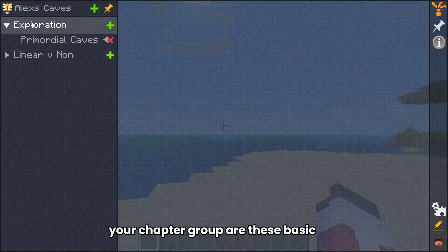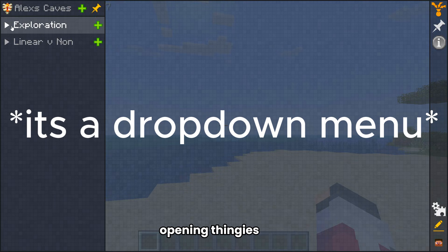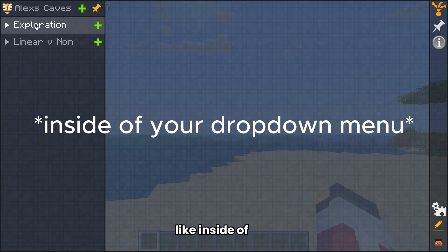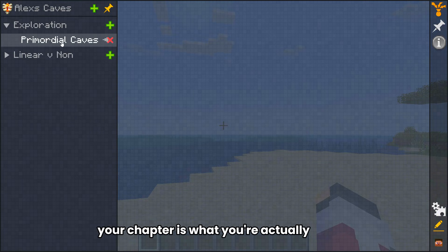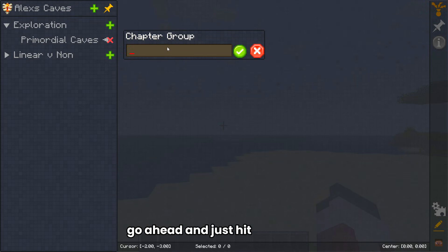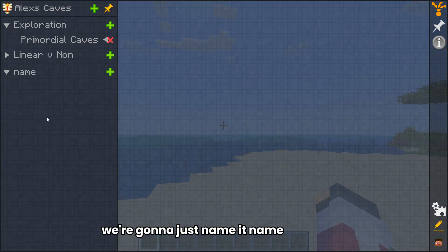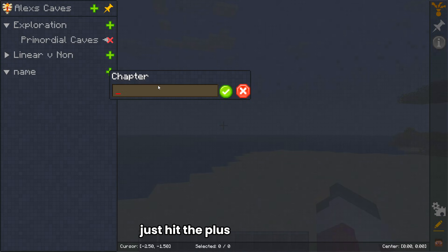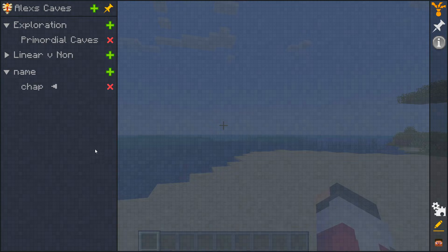First, you've got to either make a chapter or a chapter group. Your chapter group are these basic open folder things, and your chapter is the inside of that. Your chapter is what you're actually going to be able to make quests in. To make a chapter group, just hit that button, name it, and boom. Now you have a chapter group. To make a chapter inside of that chapter group, just hit the plus and name it.